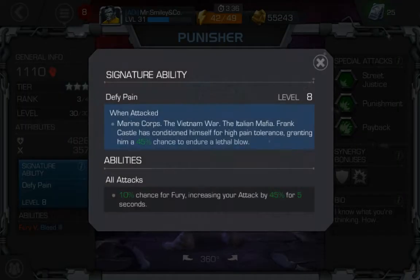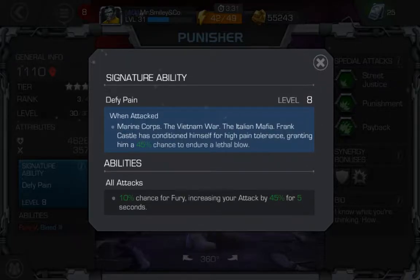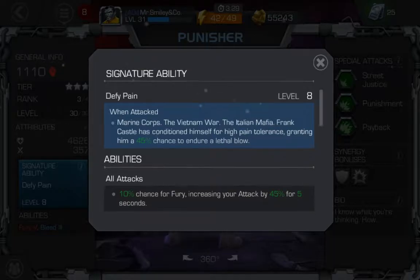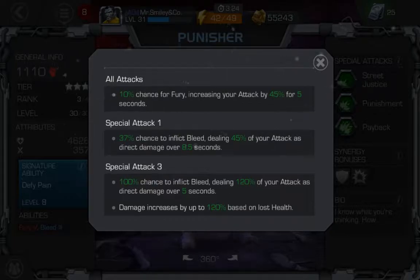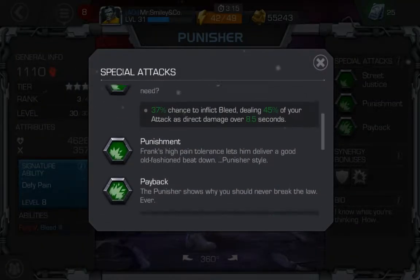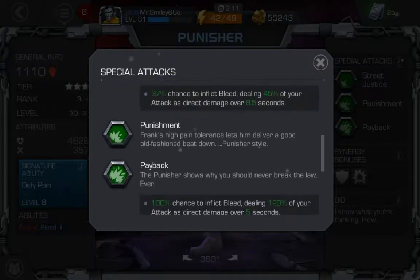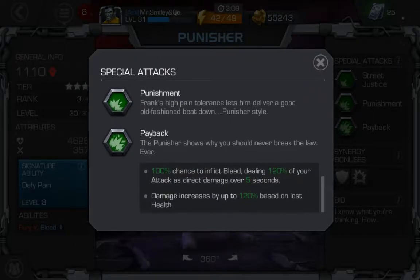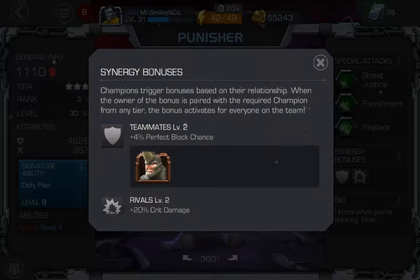Look at his abilities. So signature ability, which I have unlocked at level 8, and then his other general abilities. Special attacks — I won't read through this now, but if you would like to read it you can just pause it and read it. And then synergy bonuses.